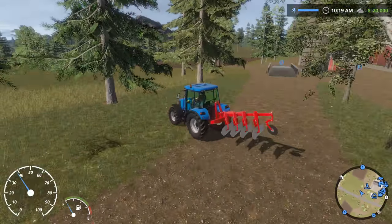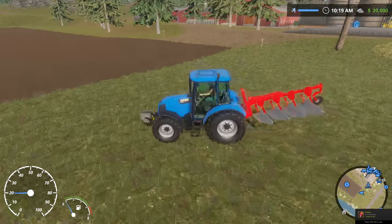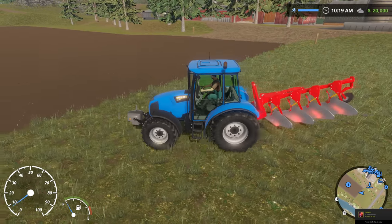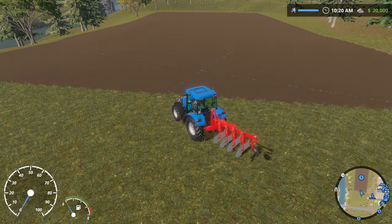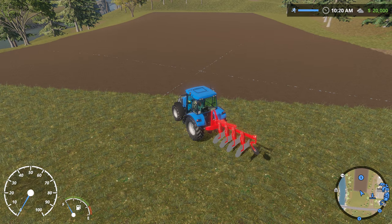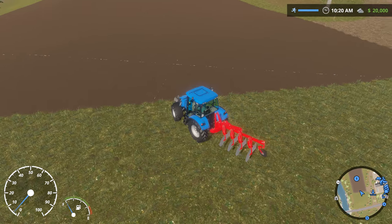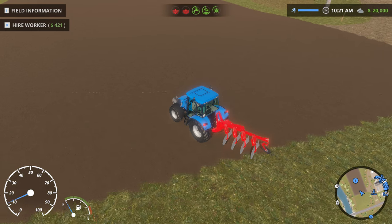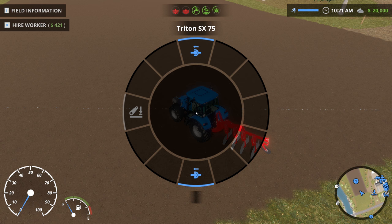While you can see that the models on the equipment and stuff are actually pretty good, there's a lot of graphical issues. You can see these glowing lines on the field — that happens kind of a lot in the game, probably where regions of the map match up. So basically what you do — and this is the entire game — if you press Control, that gives you this little wheel thing. This is really designed for a gamepad where you can lower your equipment so you can use it.